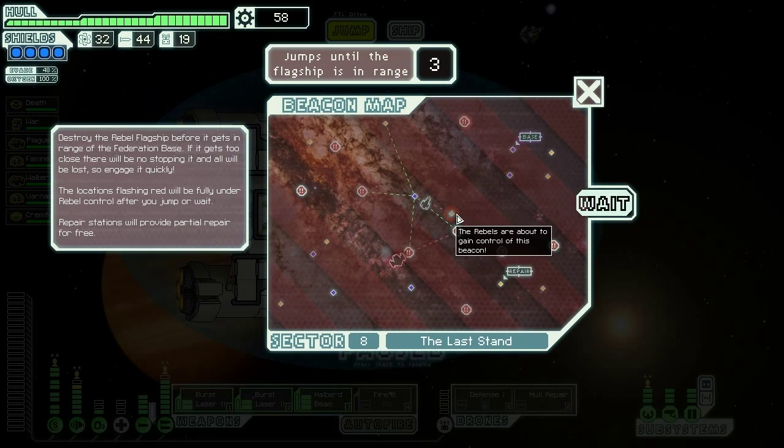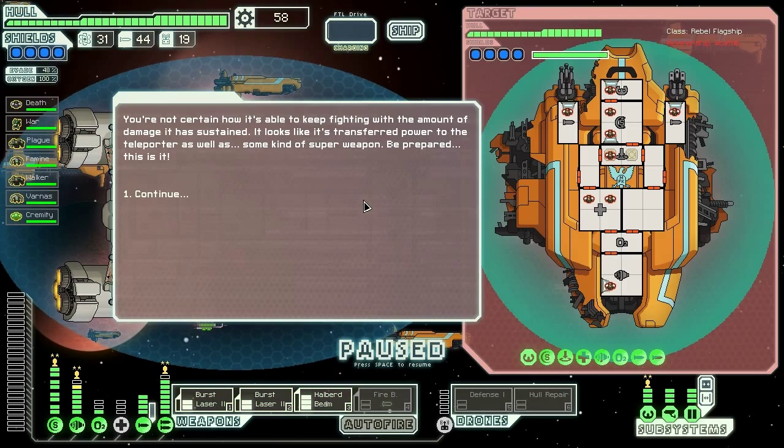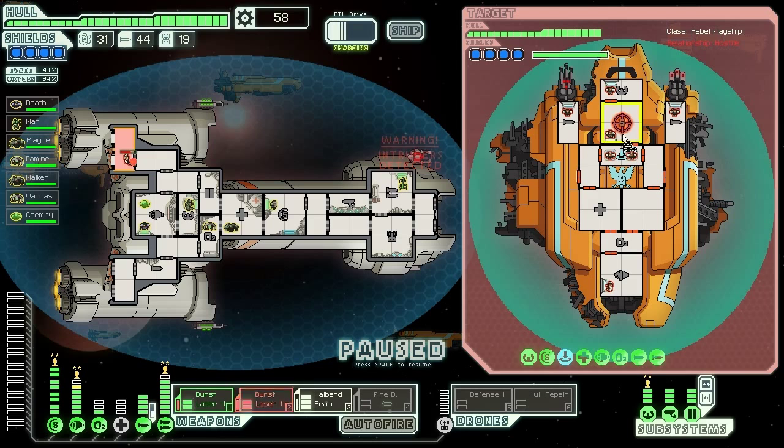Here we go — the final fight. They're going to take that beacon over anyway. Jump to the final fight — make them regret their actions. We're not certain how they're able to keep fighting with the amount of damage they've sustained. Looks like they've transferred power to the teleporter as well as to their omniblast, the super weapon. We'll have to be prepared because this, as they say, is in fact it. The Zoltan shields shouldn't be too much of a problem with all these lasers — and they were idiots and teleported their crew into an airlock.